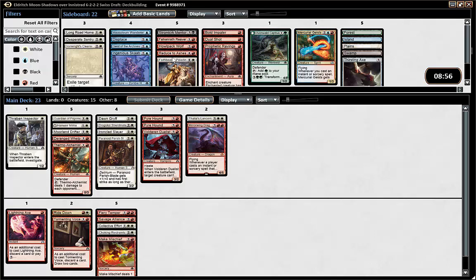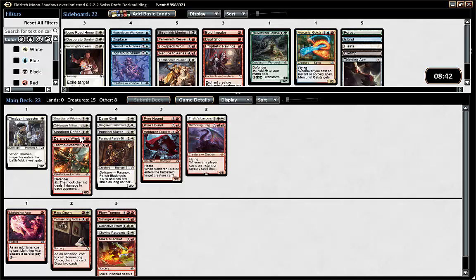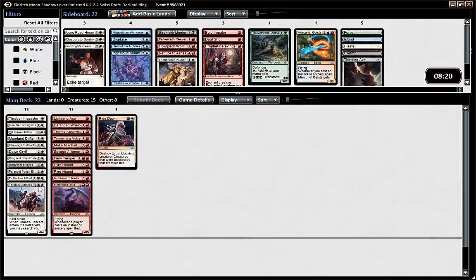We have stuff to board in: Reverb, Wolf, Reduce, Paladin. Dual Shot can be super if we face blue-white fliers for example. We have Thirsting Axe which is pretty aggressive — it could work putting it on a Thraben Inspector making it into a big threat. I have played that card in white-red before actually and it was very good, but then I had more go-wide stuff.